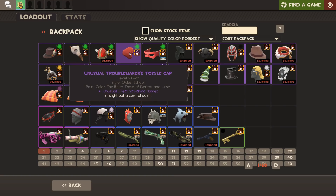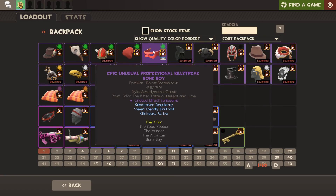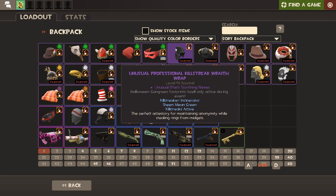Then we've got the Tussle Cap which is Sunbeams on the Bonk Boy - this one's Professional Killstreak and it's also Strange, because you can have a Strange Fire for the Bonk Boy. Then we've got my Wraith Wrap, which is pretty much my most expensive hat in my backpack. When I got it years ago, this was one-of-one - the only Scorching Flames Wraith Wrap in existence. I believe there is at least one more now, and also a Burning Flames one, so the price has fluctuated, but it's still pretty much my most expensive hat.